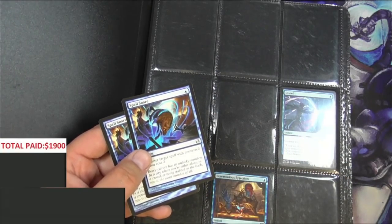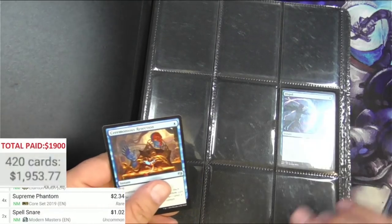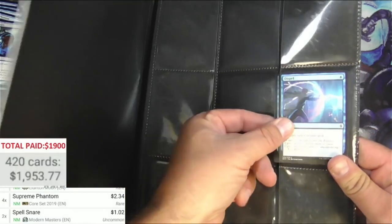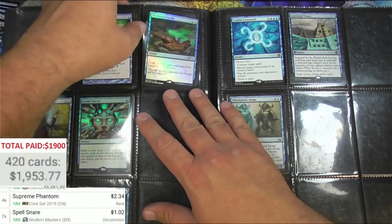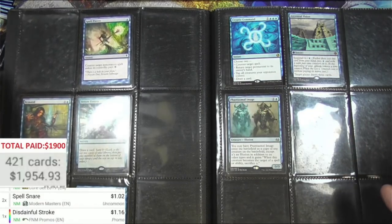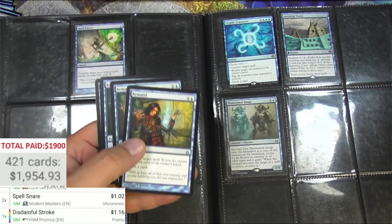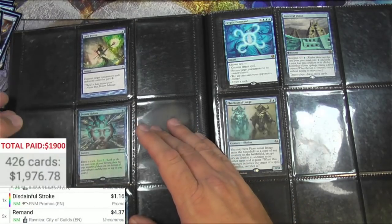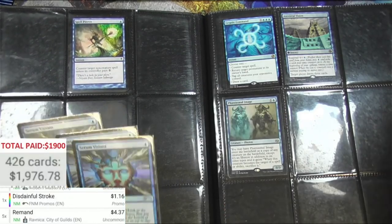Spell Snare is okay — reprinted from Dissension to Modern Masters, it's a buck-oh-two. I don't think the Rejection is gonna make the grade, and the Spell Snare won't either. This was the counterspell page. Now we're getting somewhere — Spell Pierce, Disdainful Stroke Friday Night Magic promo, it's a buck. Remand — those are good for sure. We're deck building for Modern now. Five of these — one two three four five, great. And Serum Visions.